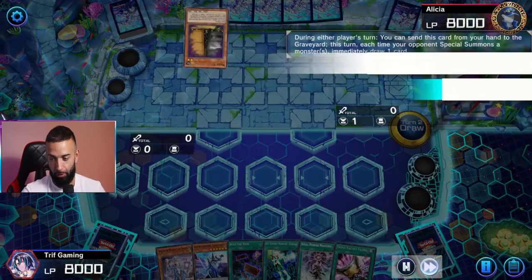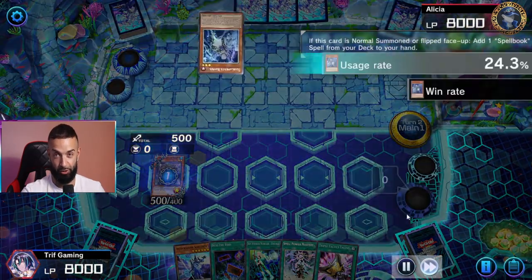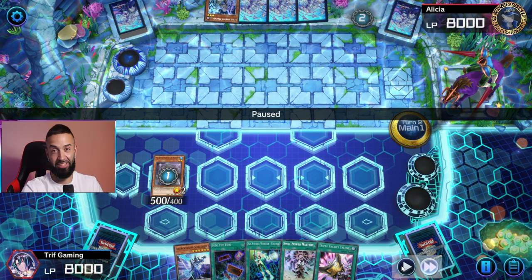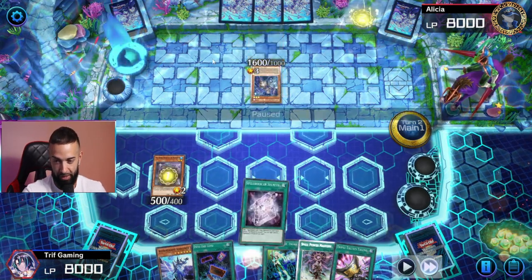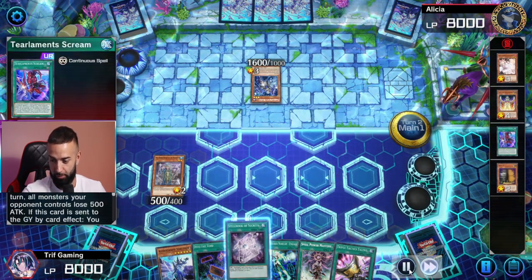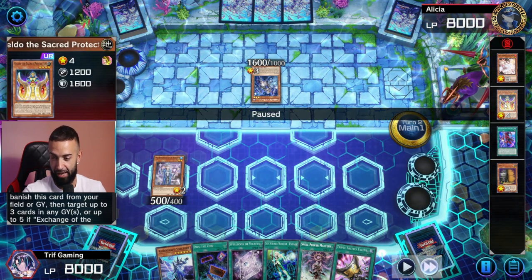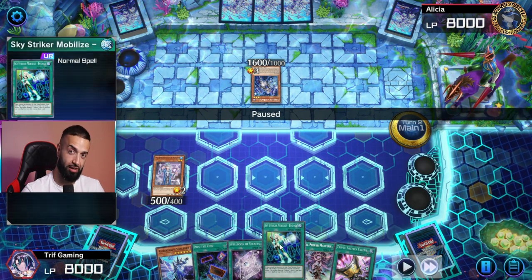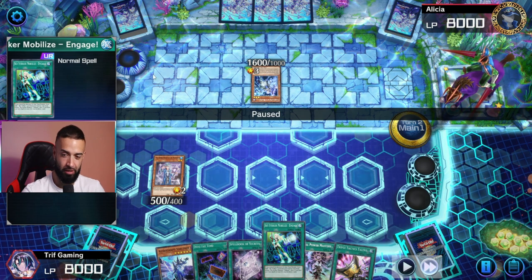Alicia, my opponent, does brick. However, they have Maxx C, and the Maxx C will end up drawing them eight hand traps. So what will I be able to do versus eight hand traps? Starts off with the Halqifibrax of my Blue Boy - big value here. Halqifibrax will send Keldo. Also Scream, so get a good plus for next turn. But the Keldo seems like it's going to be dead. It will put in great work versus my Engage, so my Engage is now not what it's supposed to be, thanks to the Keldo.